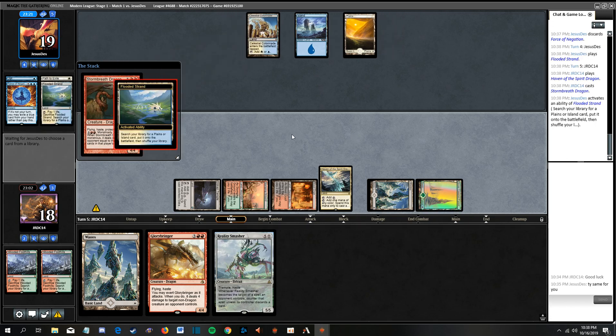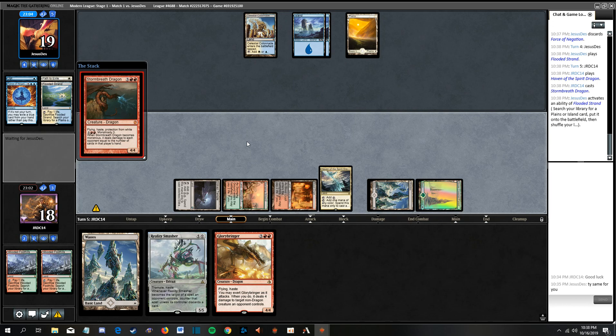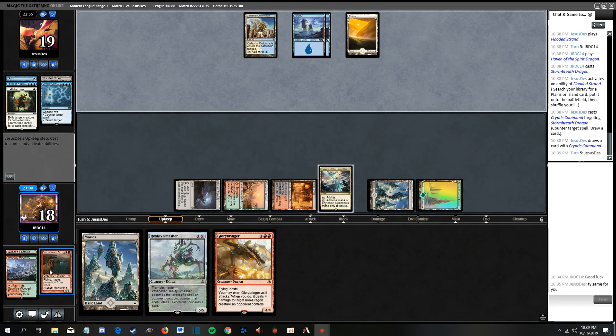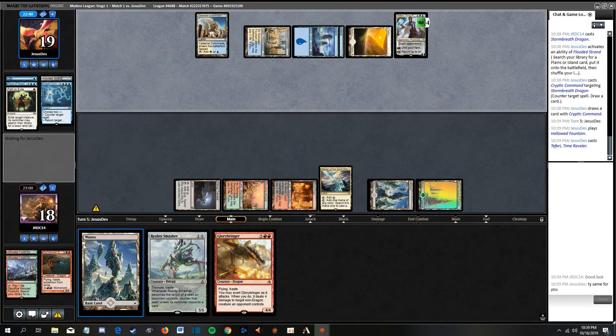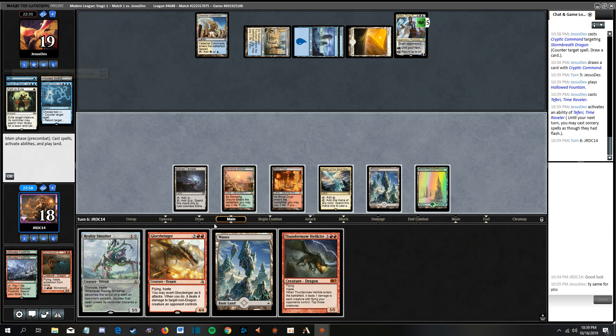Yep, Cryptic Command here I'm assuming. You know what - we're supposed to lead on Glorybringer there. Yeah, we are 100% supposed to lead on Glorybringer. I forgot about Stormbreath having protection from white. That was a punt. Yep, Teferi.